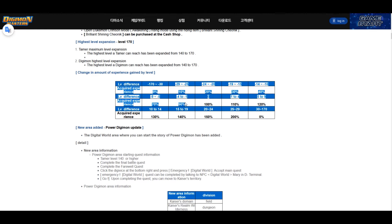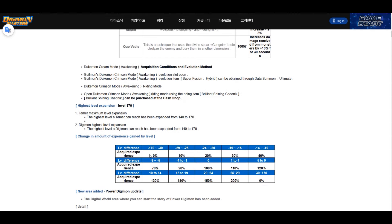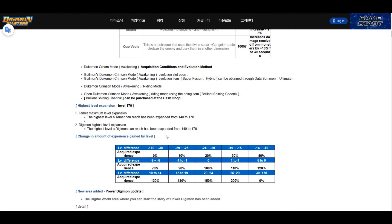This part looks like a nerf, but it also works the other way around. If you're fighting mobs 25 levels higher than you, you get basically double the XP. Unfortunately, it's capped — if you're fighting a mob 30 levels higher than your Digimon, you get 0% XP. Whether this is overall a buff or nerf isn't fully clear yet.